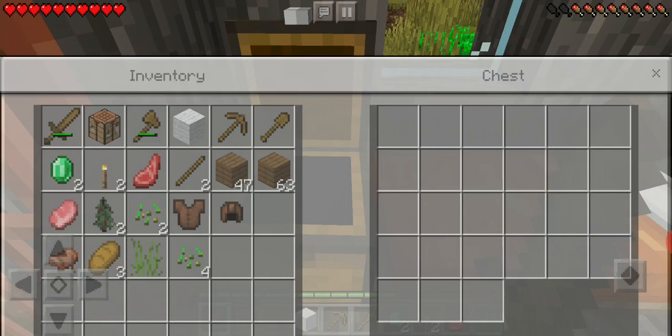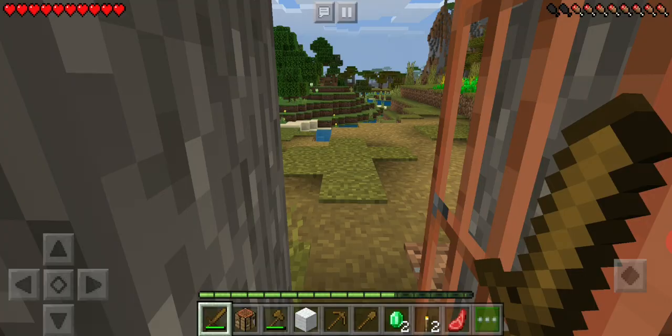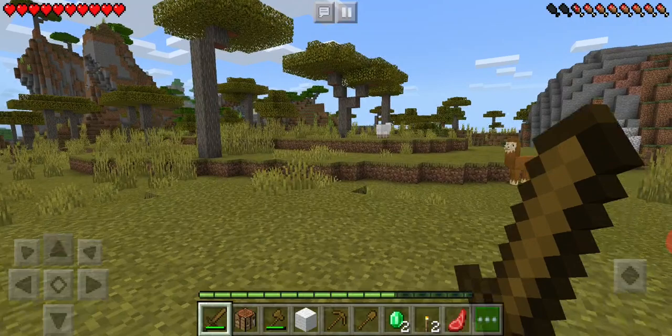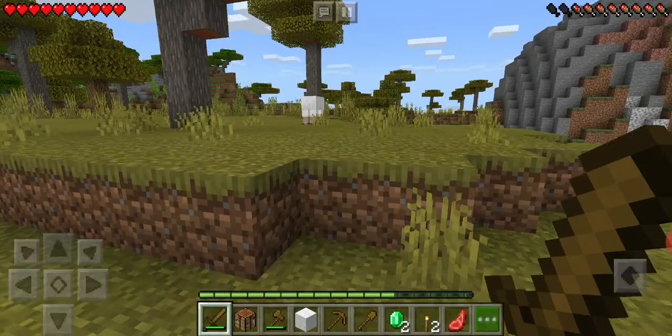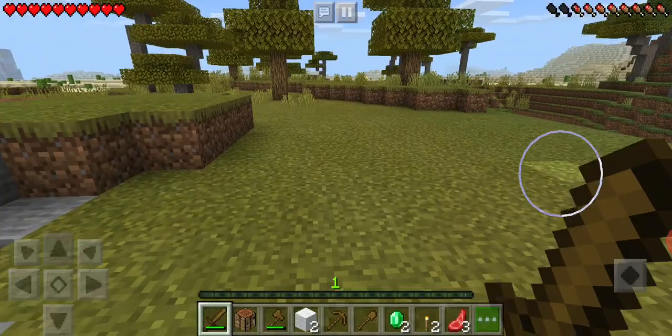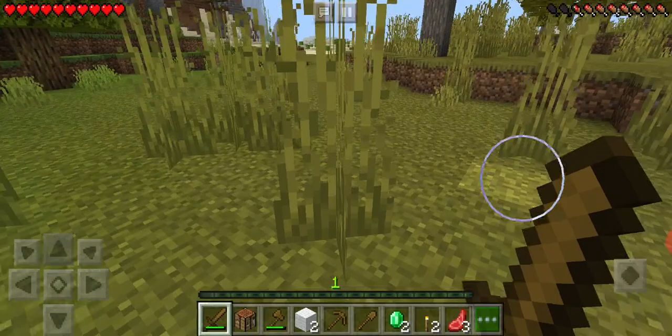We also got tall grass seeds, which you can plant in sand. I'll kill one more sheep quickly - got two pieces of wool. I think we found the beach! Oh no, we are in the desert - we haven't found the beach yet, but I think the beach will be near the desert.